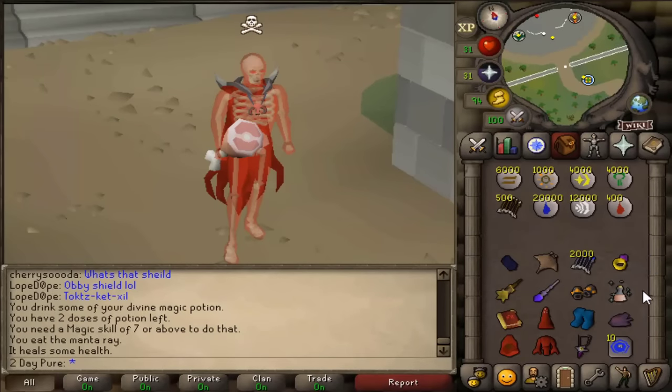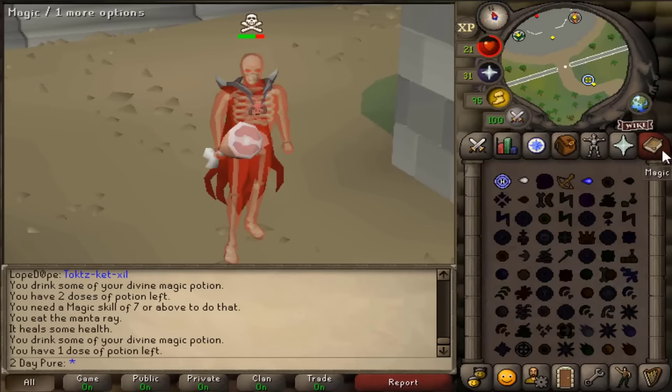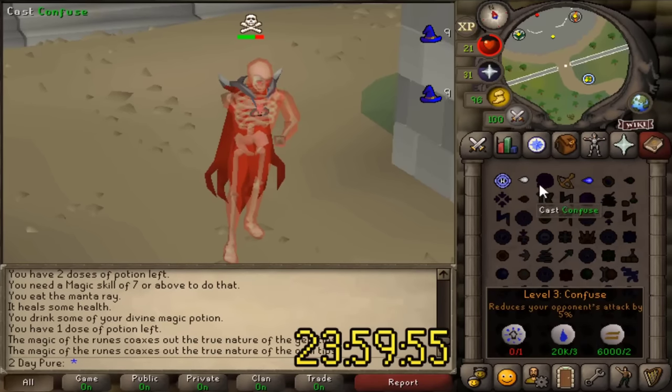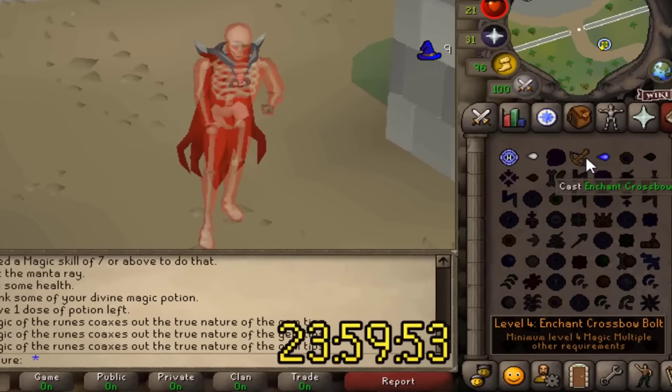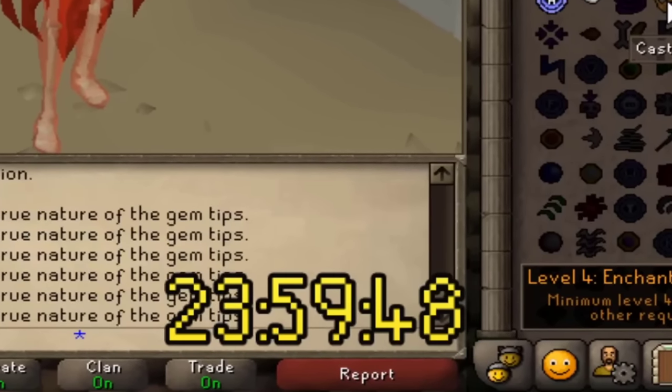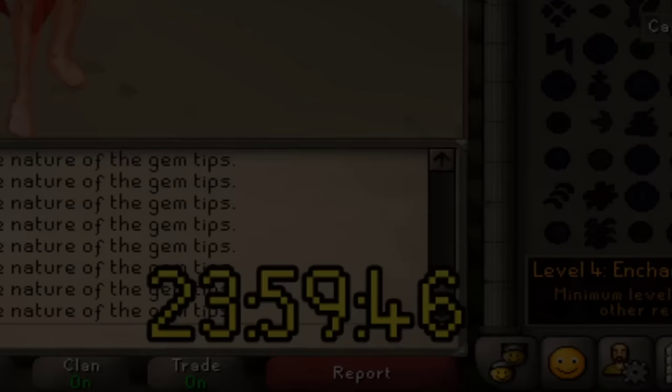Before we can finish Desert Treasure, we need 50 magic as it's a main requirement for the quest. So now the timer starts — 24 hours on the clock. And to start it off, we'll be enchanting crossbow bolts for some serious XP gains.